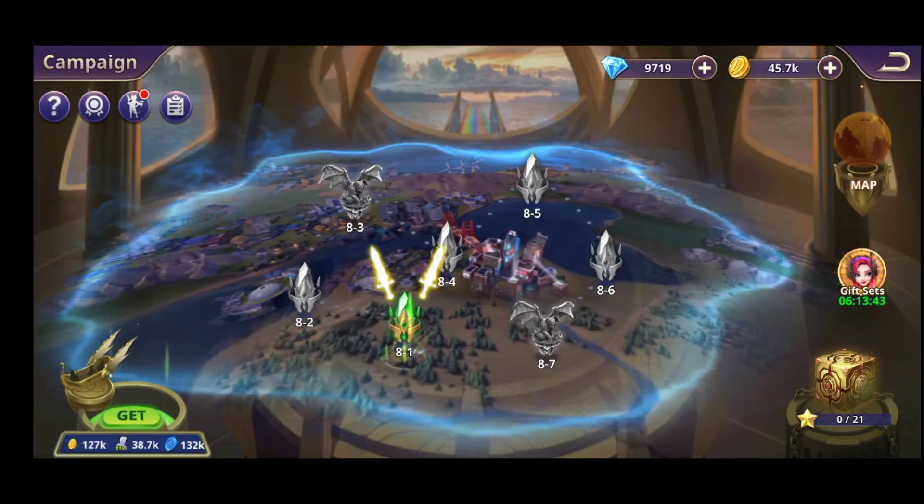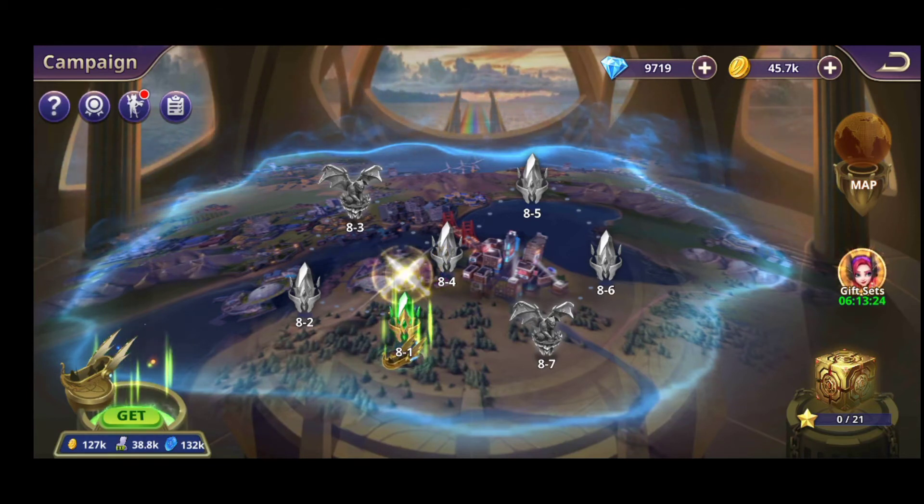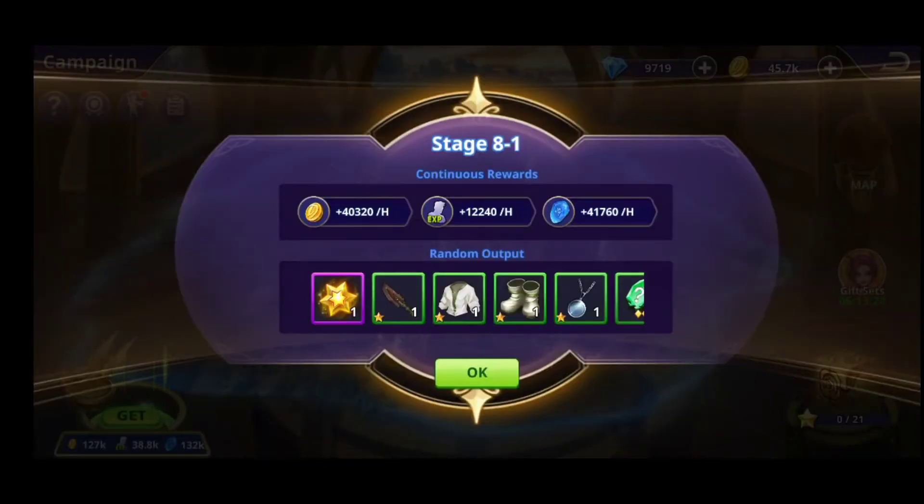The second tip is to play further and further in the campaign as much as you can every day, until you see that you need a specific level to go further. So basically you need to farm as much as you can and pass stage by stage. You don't necessarily need 3 stars for every stage — as long as you pass the stage, that's what counts; you'll get the experience for that specific stage.